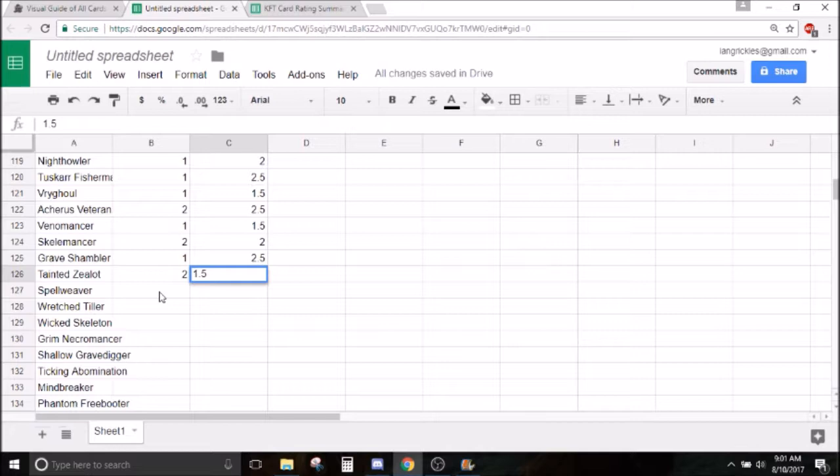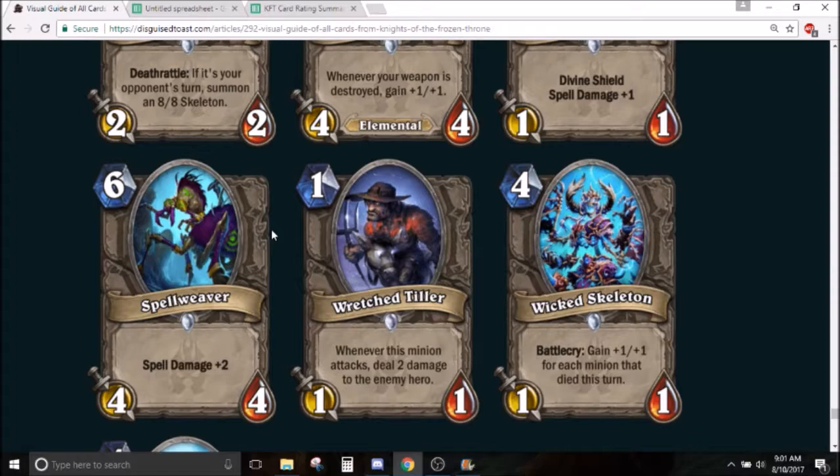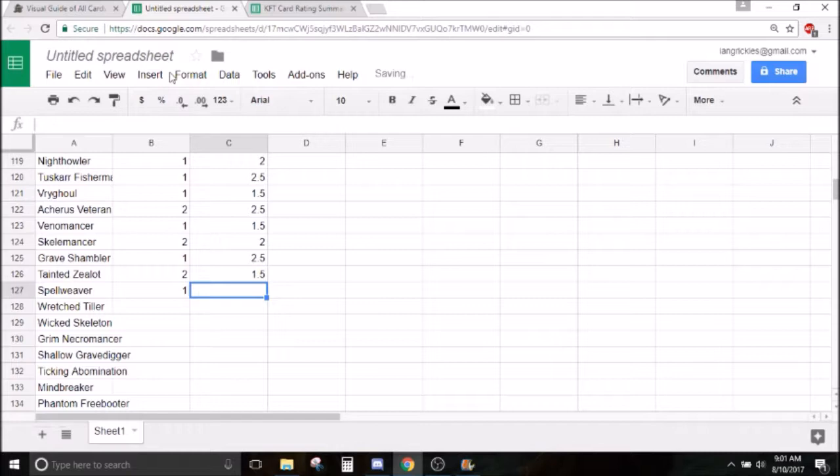Spellweaver — 6 mana 4/4 with spell damage +2. Why would you ever play this over Evolved Kobold? It's a 1. In arena it's also a 1 — you don't want this in your deck.